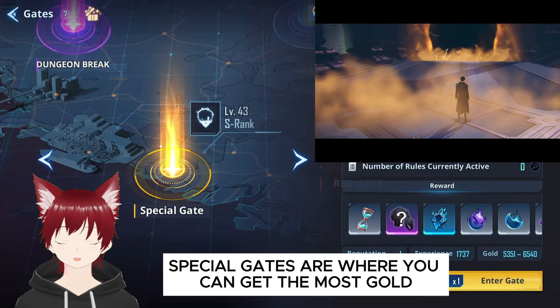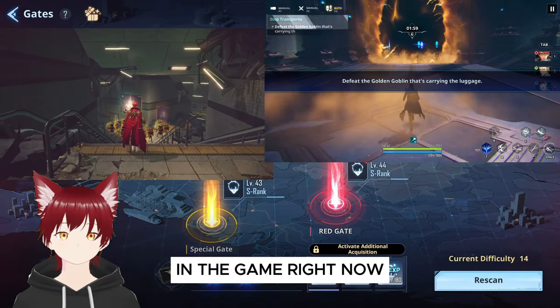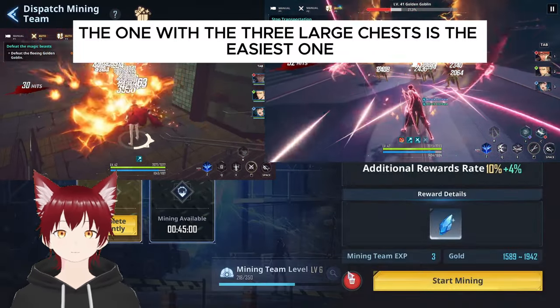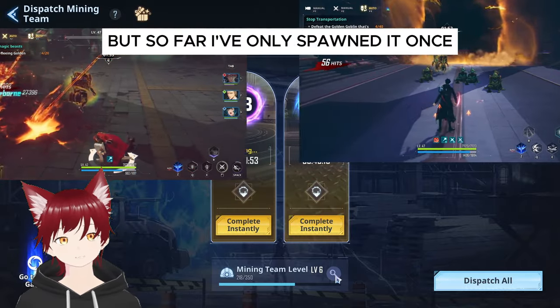Special gates are where you can get the most gold in the game right now, but these two modes are slightly annoying in my opinion. The one with the three large chests is the easiest one, but so far I've only spawned once.